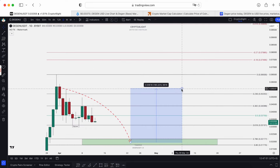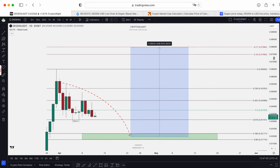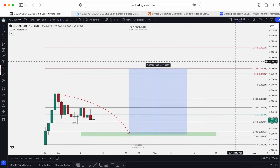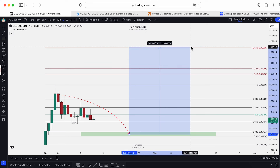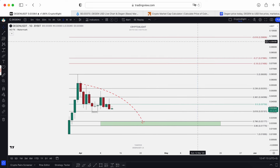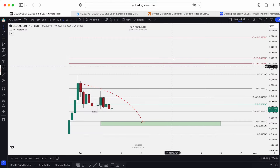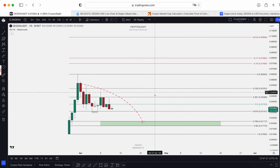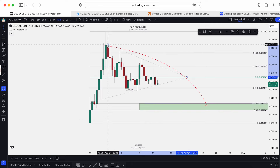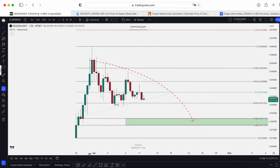At that price you can open a trade toward the targets. The take profit for swing trades is around 300% — that's the $0.077 level. The next step is $0.10, which is 400% for swing trades. At $0.10, we would see a 1.4 billion dollar market cap, but I don't think that's the end for this token.